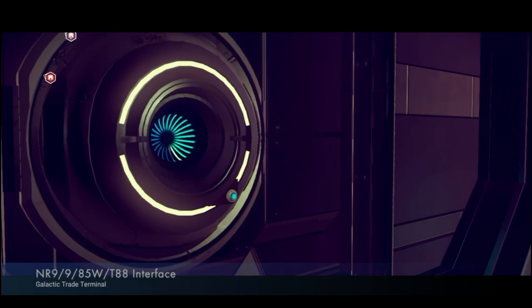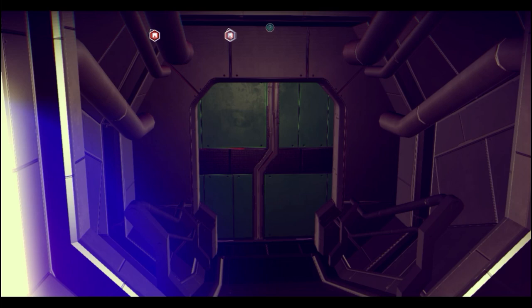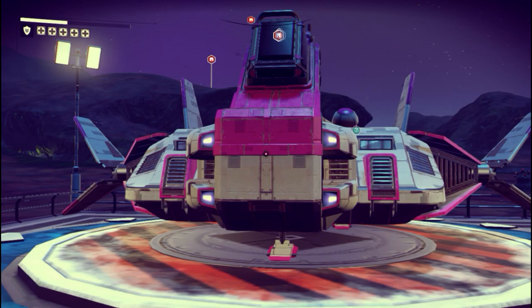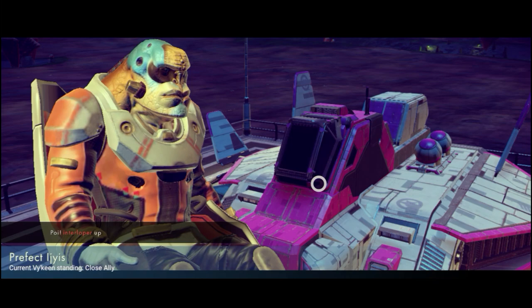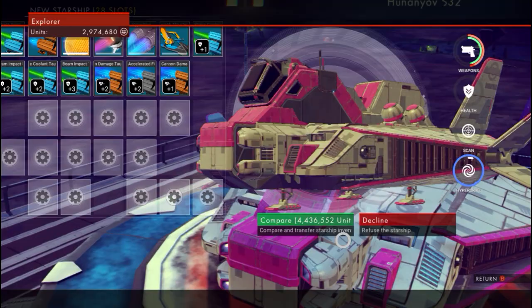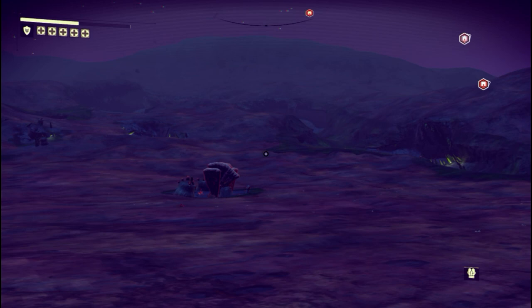I hope you guys liked this video and guide on how to get Gravitino balls, because they can get you a lot of money honestly, if you just search for the right planet. I'm about to check how much this ship costs — I don't really like the look of it, but anything with cargo space I'll buy for the storage. Yeah, it's like 4 million — I can't afford that, but in like 30 minutes I will be able to. If you found this helpful, subscribe — I'd really appreciate it. This has been your boy Ardent Freer, signing off. Peace.